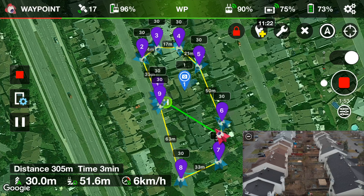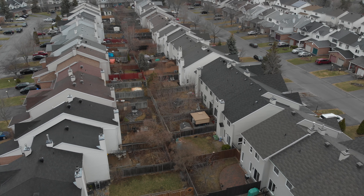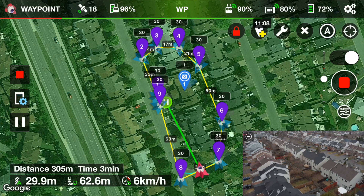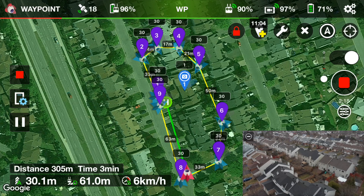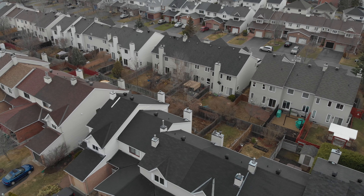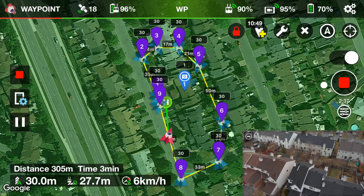Thirty meters altitude, 51 meters distance, six kilometers per hour, 73% battery. Then further along: twenty-nine meters altitude, 62 meters distance, six kilometers per hour, 71% battery. And back she comes — thirty meters altitude, 35 meters distance, six kilometers per hour, 70% battery.